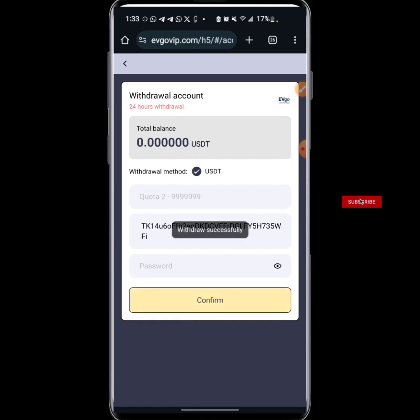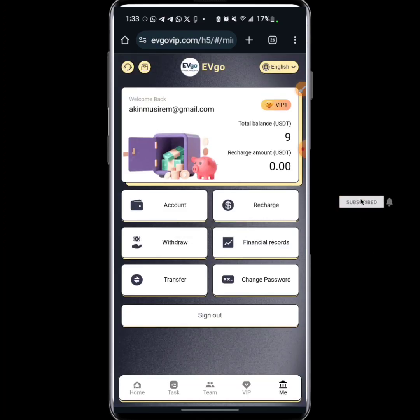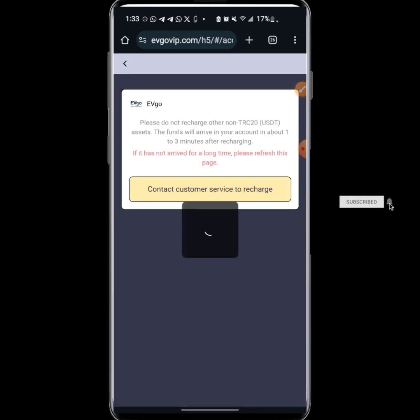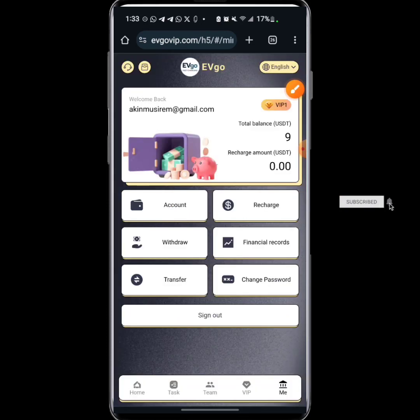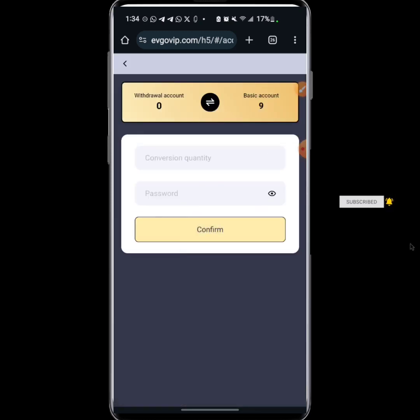While we await their payment — to deposit on this platform is very easy. All you need to do is click on Recharge and they will give you the USDT TRC20 address which you deposit into. The deposit arrives on the platform within one to three minutes, so it's very simple to deposit here.